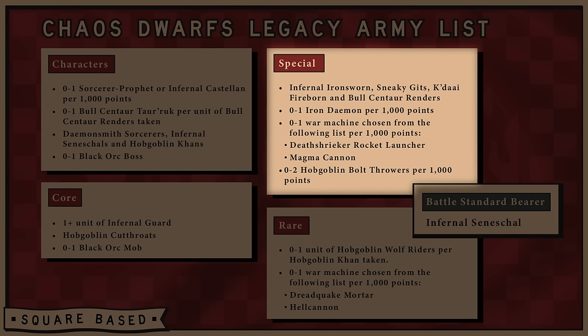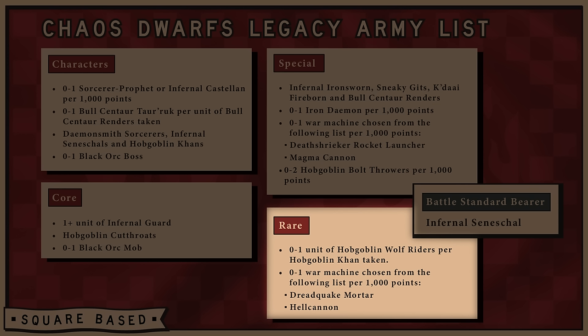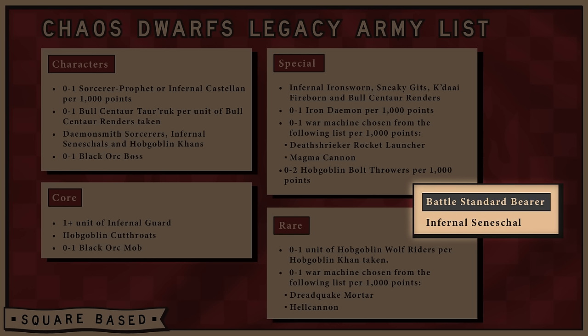In the Special section, you can have multiple units of Infernal Ironsworn, Sneaky Gits, Kadai Fireborn, and Bull Centaur Renders; up to one Iron Demon per 1,000 points; and up to one War Machine per 1,000 points from either a Death Shrieker Rocket Launcher or Magma Cannon, plus up to two Hobgoblin Bolt Throwers. In Rare, you can have up to one unit of Hobgoblin Wolf Riders per Hobgoblin Karn taken, and one War Machine per 1,000 points from either the Dreadquake Mortar or a Hell Cannon. A single Infernal Seneschal can be your Battle Standard Bearer for 25 points and may choose a Magic Standard with no points limit.